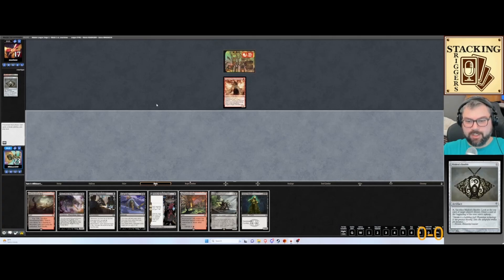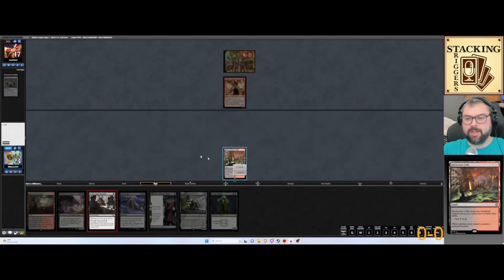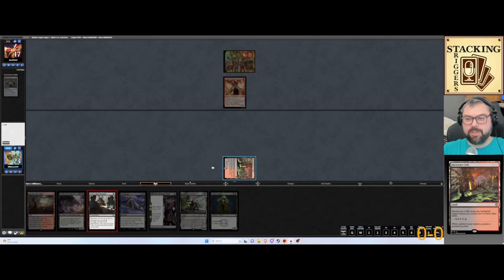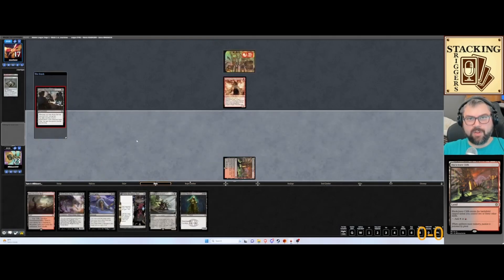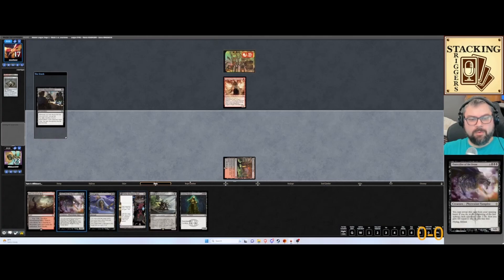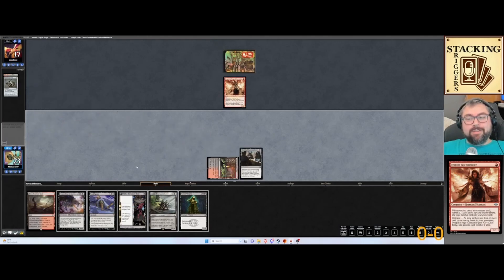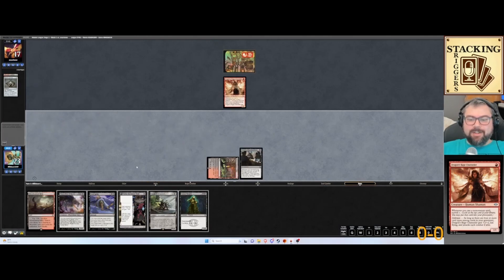We've got some stuff going on here. Let's go ahead and put the Blackcleave Cliffs out and Gonti's Machinations. The reason I'm going to put Gonti's out now — maybe this is a misplay — is so that when we put the Bowmaster out or when we crack the Bloodstained Mire, we're getting a trigger. Next turn we're going to be able to Bowmaster this Dragon Rage Chandler, unless they have the nuts and get to Delirium fast enough.